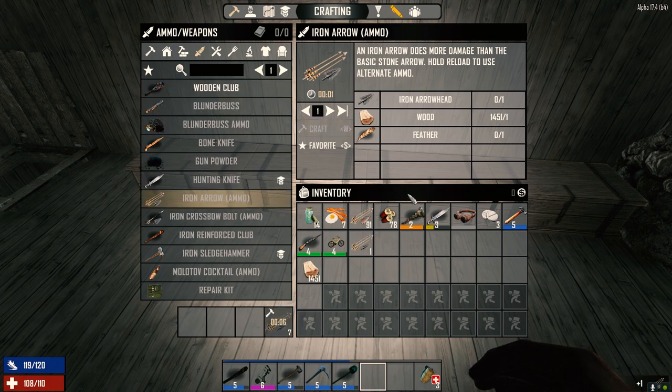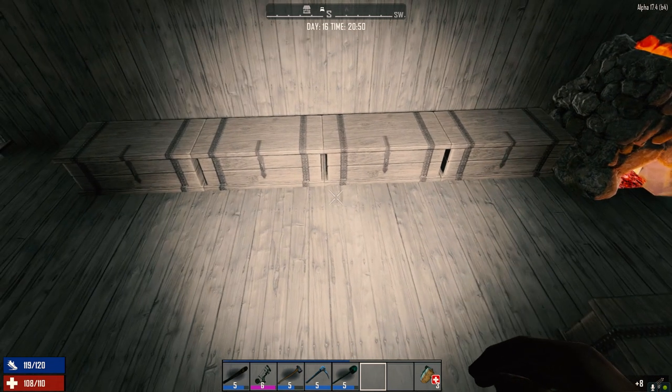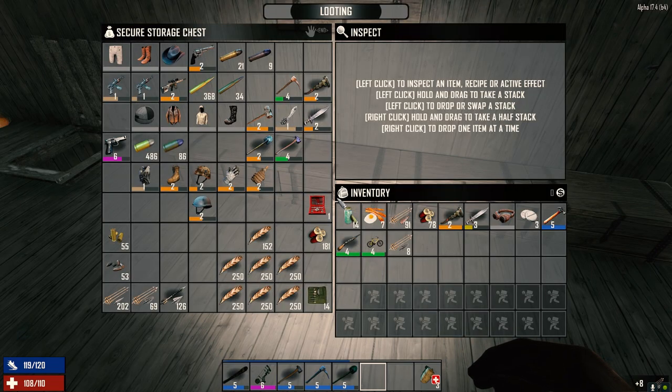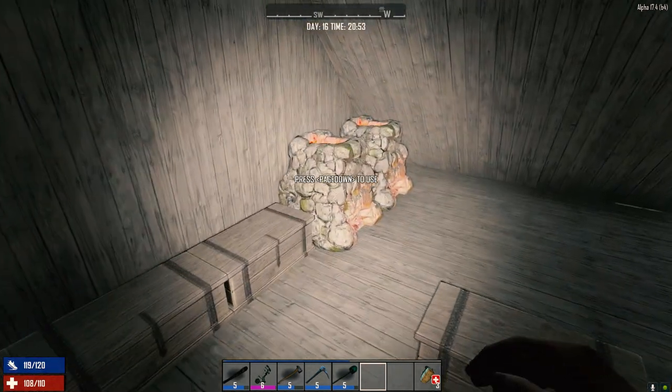Let's craft these up. We've got a great place to go back to for looting — Bob's Boars — that's going to be awesome. But like I said, I want to go there with a motorcycle because we're going to have a lot of stuff to bring back.